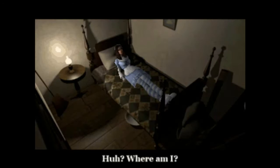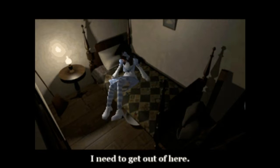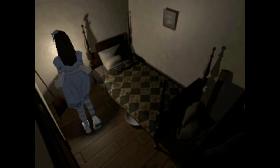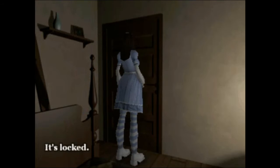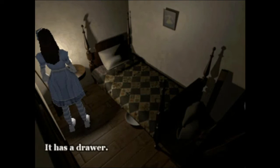We look like we're Alice in Wonderland right here, but I guess that's Alyssa. The character says: 'Where am I? What is this? I need to get out of here.' The voice acting will not be the best, as it's just one of those old-school games — it's gonna feel a lot like a PS1 game, voices and everything included.